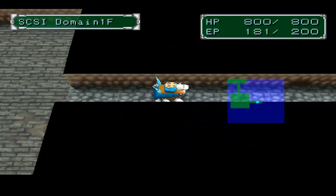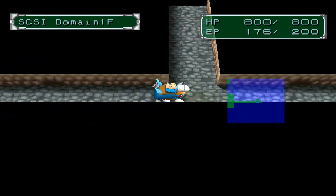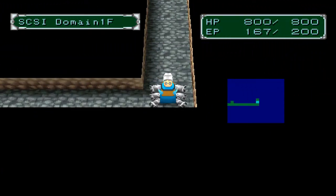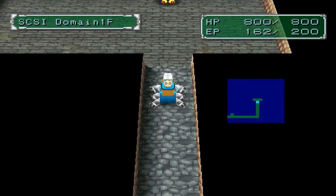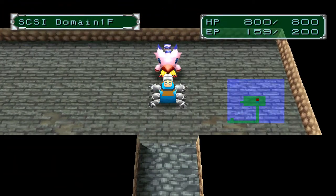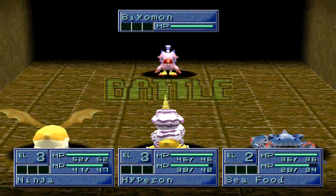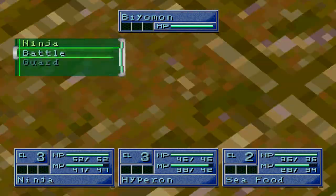The more HP discs, the merrier. And here is the Biomon — Biomon knows the Spiral Twister, which is a 6 MP move.